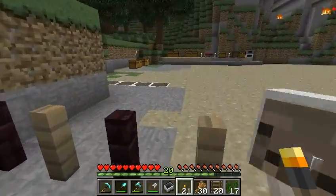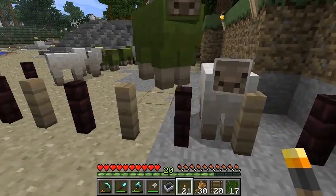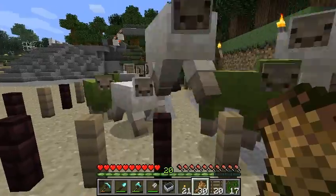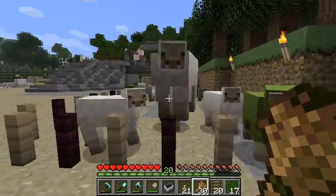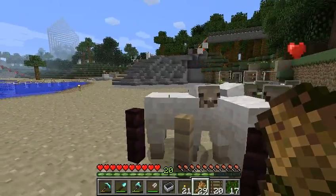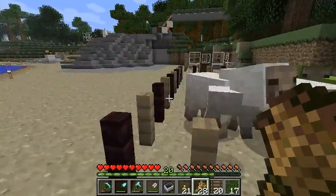What's cool is that this fence you can walk right through, and yet the animals can't get through. So I can wave my wheat here, for example, and that gets them all excited. They love the wheat, but they can't get through.